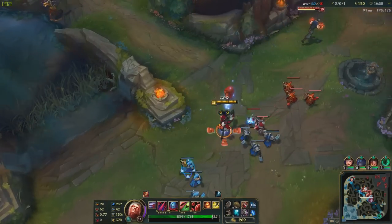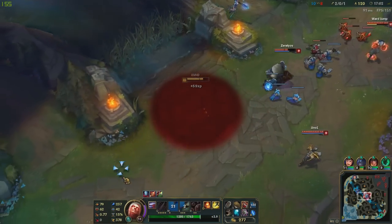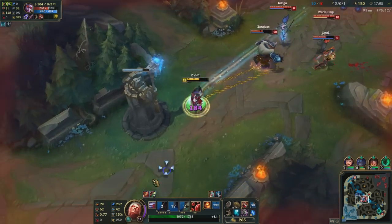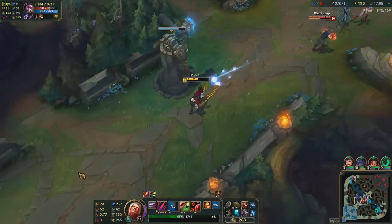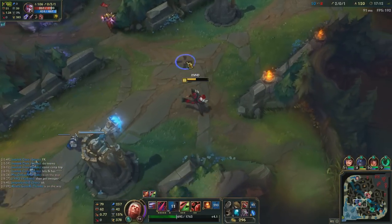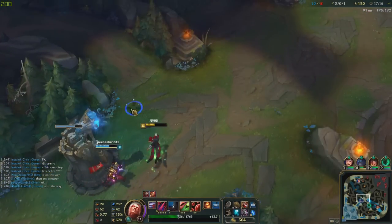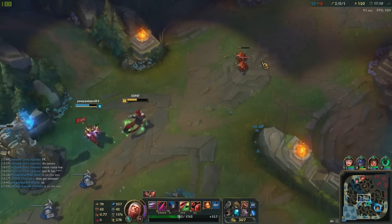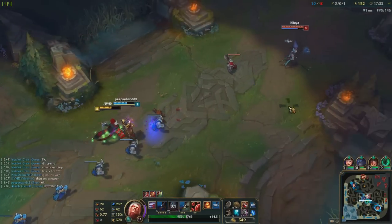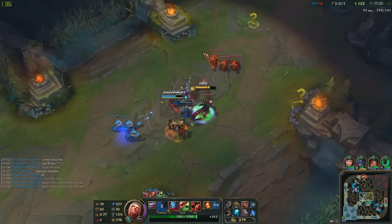Oh no — I might get condemned here. I have to Flash out. Damn — four mid right now, what the heck! Don't have my W. I was quite surprised that all of them went mid — no map awareness by me. I'm just gonna see if I'm gonna live, stall everything back, or just sustain from my Q and spell vamp.